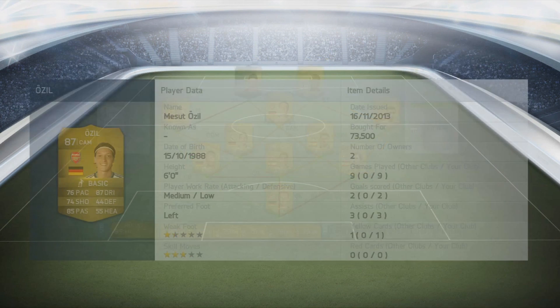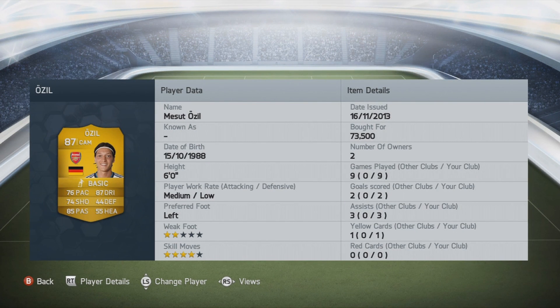In the center attacking mid position, we've got Mesut Ozil — 73,000 coins. What am I thinking? This team is so expensive. But he's got 76 pace, 74 shooting, 85 passing, 87 dribbling, 4-star skill moves, 2-star weak foot, medium/low work rate, 6 feet tall, 2 goals in 9 games.